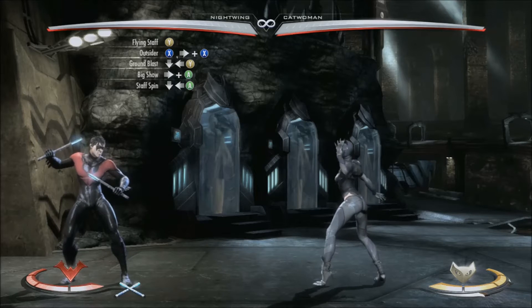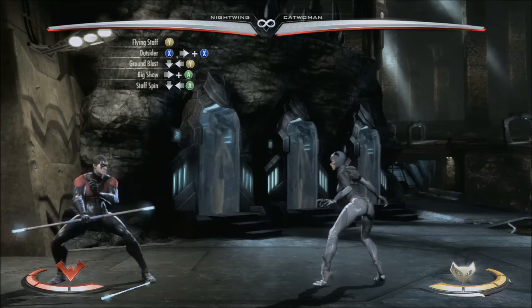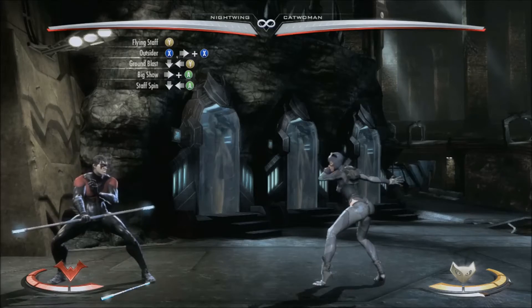The first thing you want to do is switch to his staff stance with B. Then we're going to jump into this combo with the flying staff, which is Y in the air and looks like this.